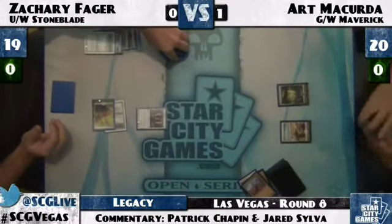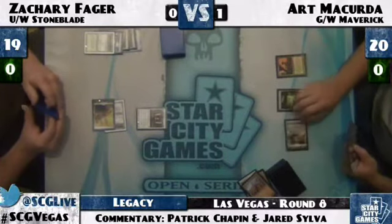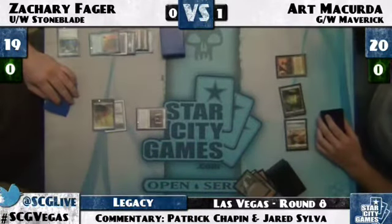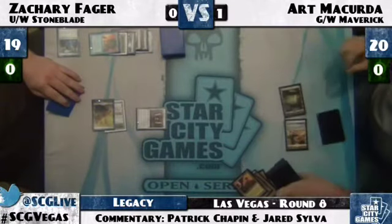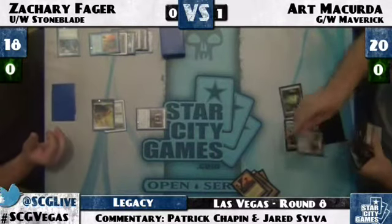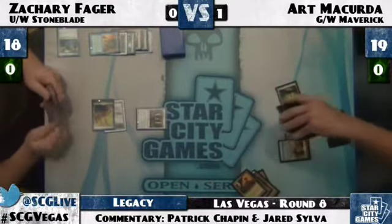Batterskull is definitely the safer way — Sword of Feast and Famine is a little ambitious, and you can get blown out by a plow or a Maze of Ith. Batterskull brings its own creature to wield it — you're drawing two cards that are both giving you value, whereas you've got to keep another card in play for Sword of Feast and Famine to be effective. Art is just trying to make a little forward progress — Sylvan Library is decent, but he's going to start losing tempo. The Green-White deck isn't really trying to grind out the Blue-White deck.